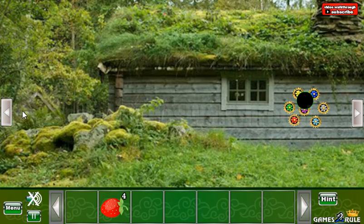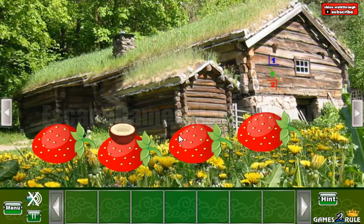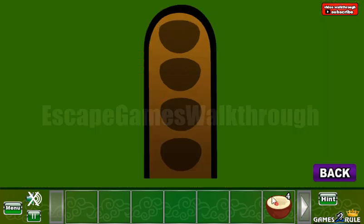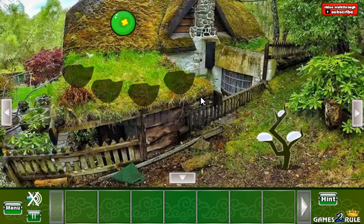And now we have four strawberries. So we can put all of them here to get the fourth coconut shell. Put it here. And go to the second part of this house.